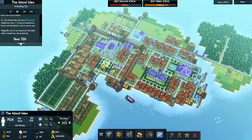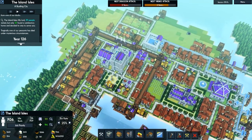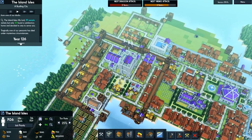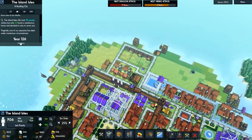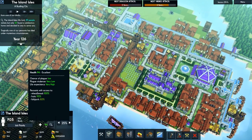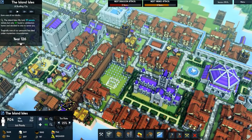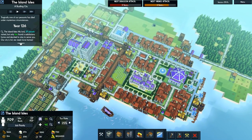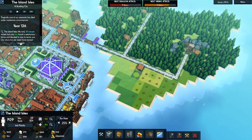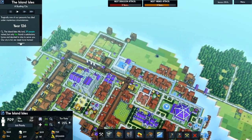Welcome back to a chill session on Kingdoms and Castles. In the previous episode we continued expanding - got some more housing, upgraded all the roads to stone road to increase travel speed, got a butcher and some swine herds up which increased our food and health. We did run out of space in the graveyard, though that's somewhat fixed by natural decay, and we're planning a fairly big graveyard on this side.